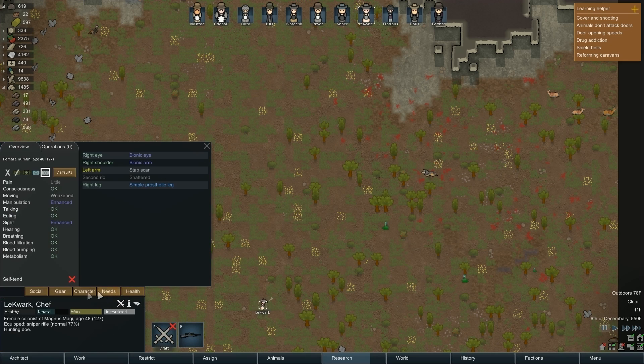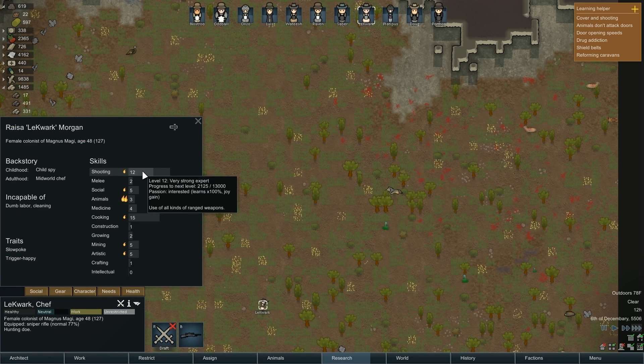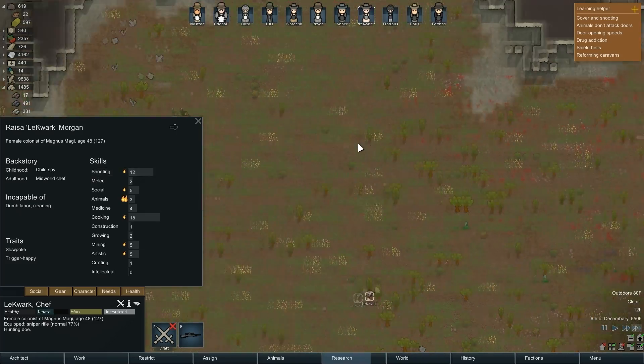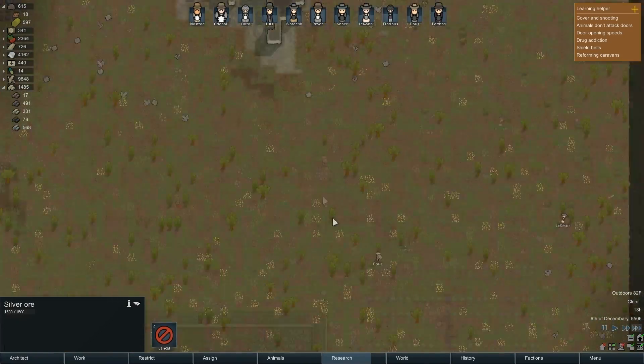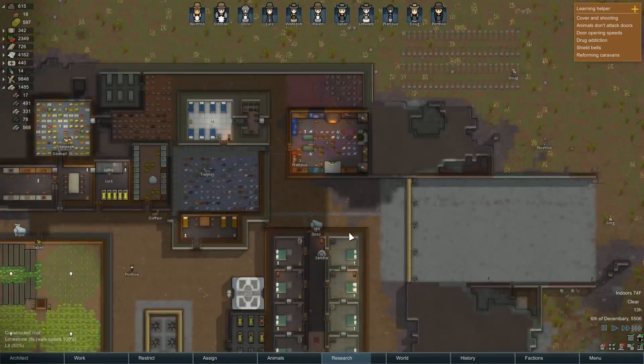Does hunting actually help your shooting skill? Yeah, a little bit. Let's get out there and grab that silver just sitting on the ground.